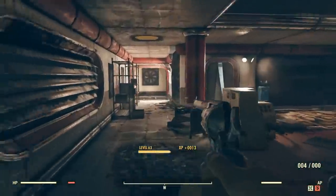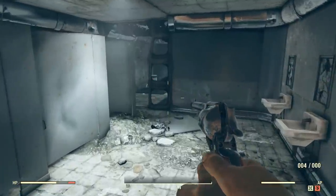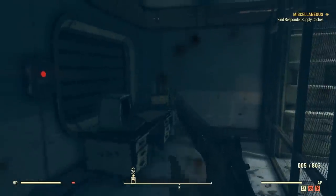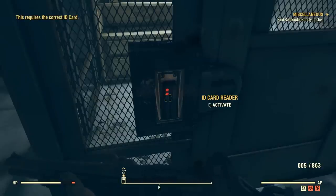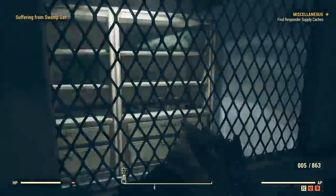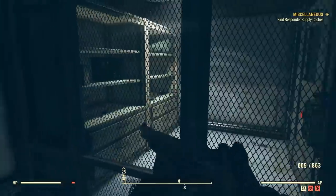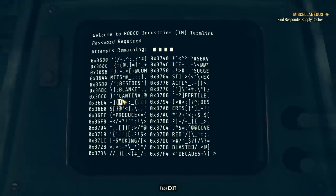A few things in this little secret base indicate some DLC plans for Fallout 76 — perhaps something around a Chinese DLC. There are ID card slots on some of the caged doors. You can get into these doors by using the terminal, but there's also an ID card slot that seemingly has no ID card to go along with it. Based on my own experience and reading online, I haven't found anyone discovering an ID card that goes here.